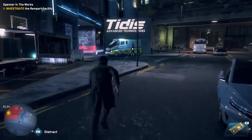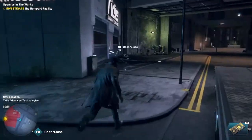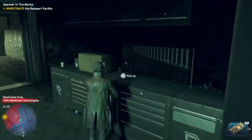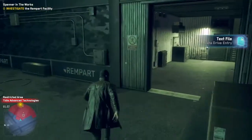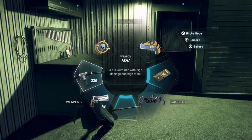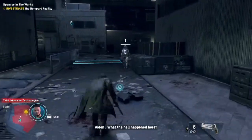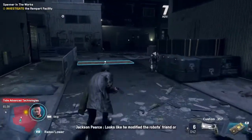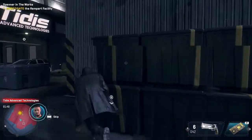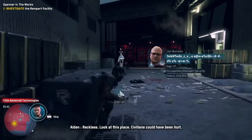We're going to be carrying on with the campaign today, seeing what's going on. We're going to be investigating the Rampart facility. I'll grab this file first — I've been collecting different files and reading through them. I haven't got silent guns, so I'm hoping the AK-47 is at least decent for now. What the hell happened here?